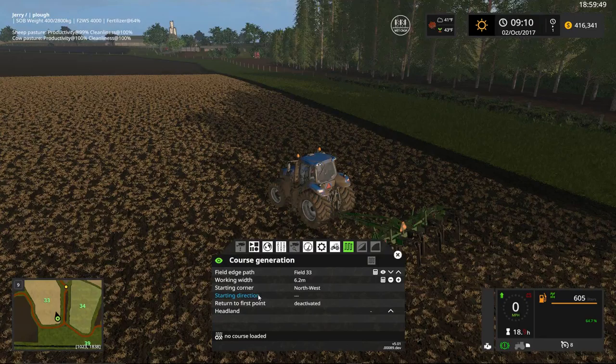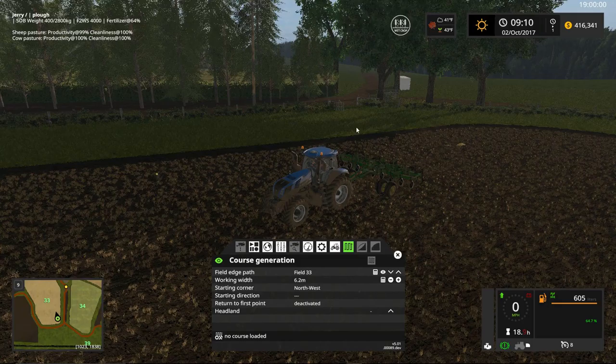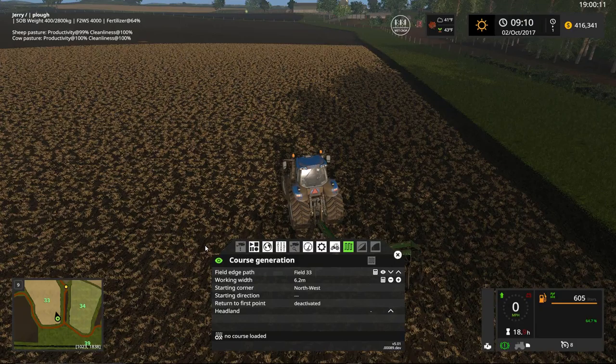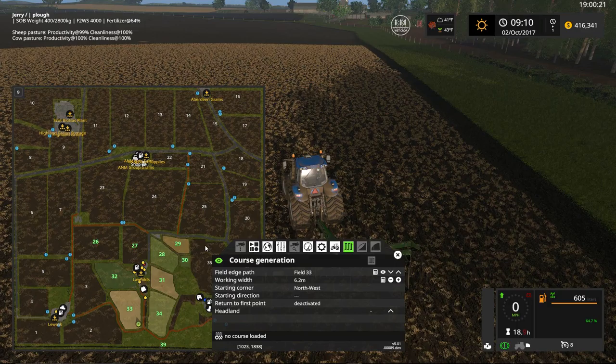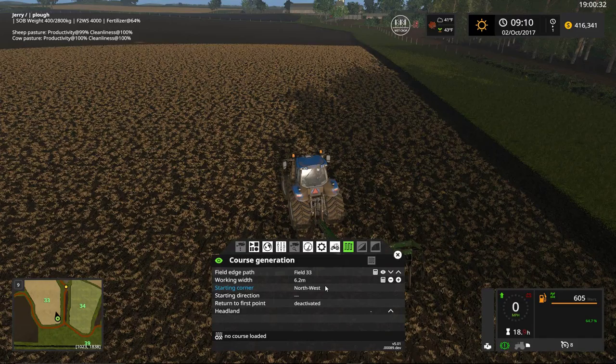Next we have to define our starting corner and starting direction. I typically like to start next to the entry point for the field. Our gate is in the southeast portion of this field. These fields don't run perfectly north-south or east-west, but close enough. You can bring up the larger map to help — north is at the top, south at the bottom, east on the right, west on the left.